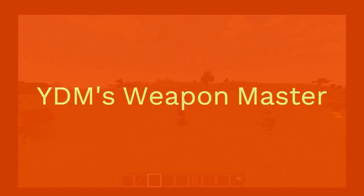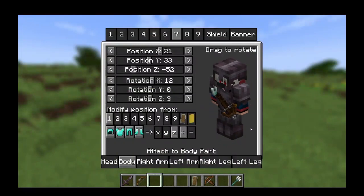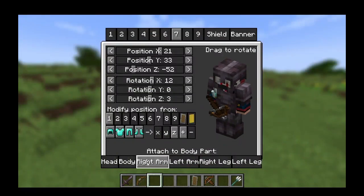With this mod, your hotbar items will be visible on your character, with a unique location for a shield and banner. You can turn on or off the visibility for all of them one by one in the settings window — press V to open it. There is also good compatibility with other mod items.